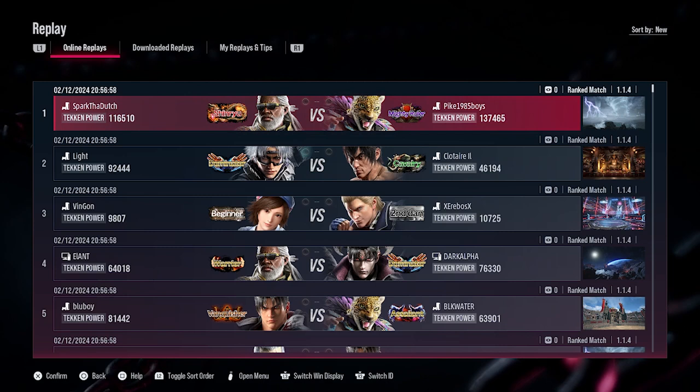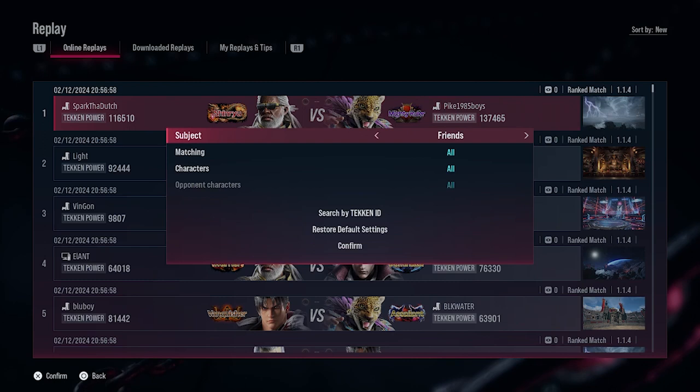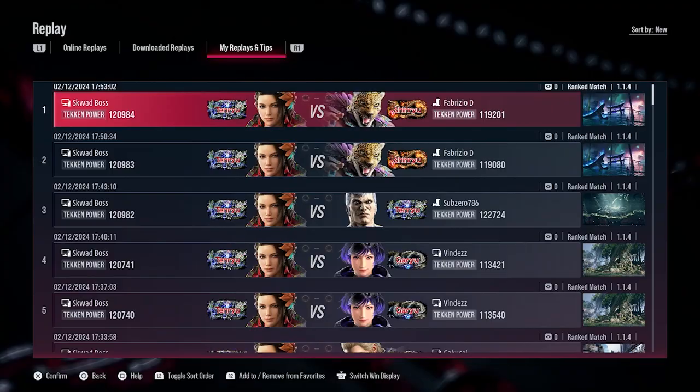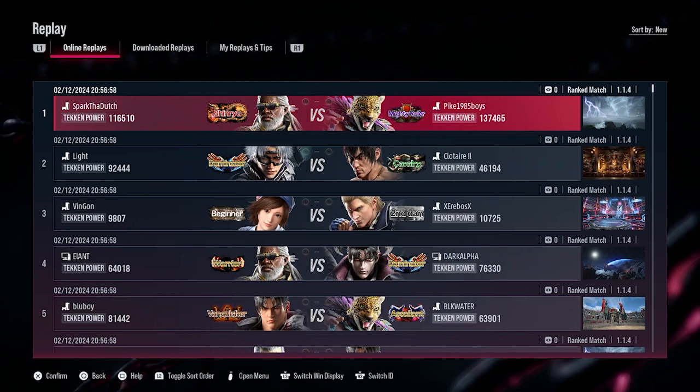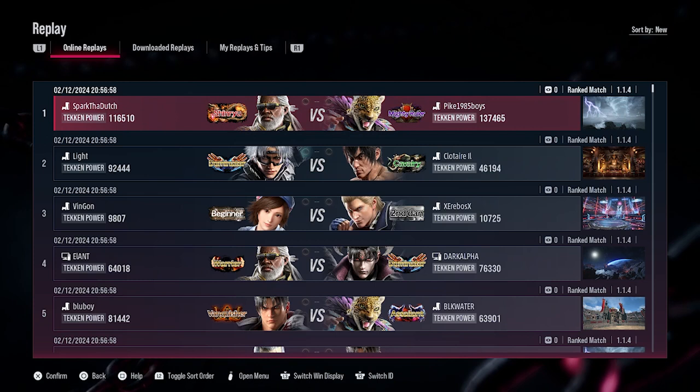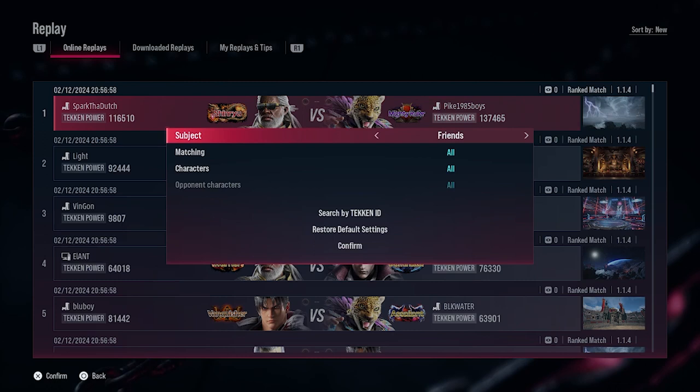It gives you huge advantages in that you can select a specific character and train in matches that are even above your own rank. All the information is displayed at the bottom of the screen. Click open menu and you can click 'all' unless you have a specific friend you want to train against, or somebody you're following or a rival. Generally I'll leave it on all.